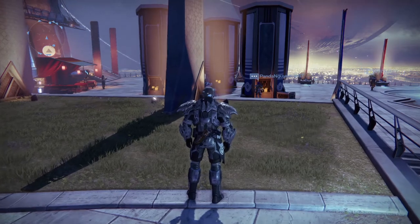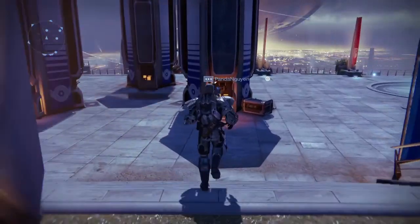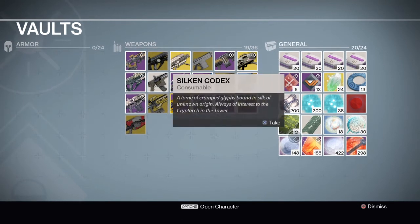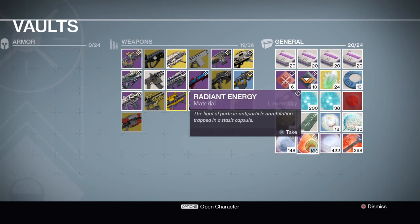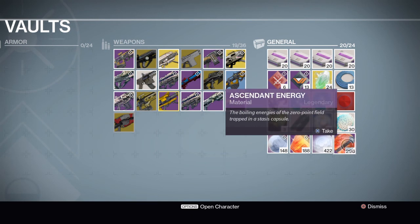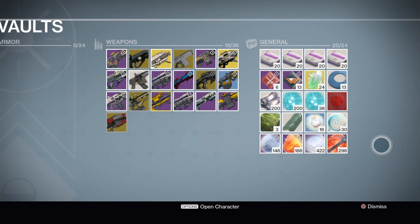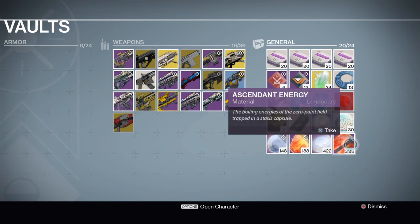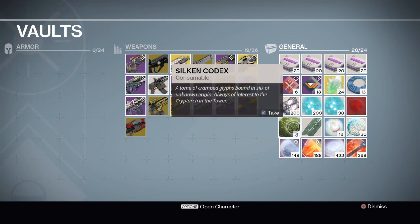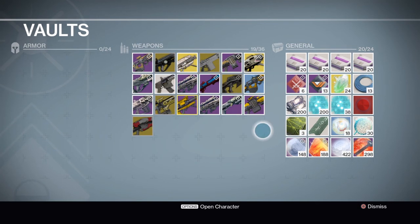How I am preparing for the DLC is I'm starting to load up my vault with materials. I have 148 radiant shards, 188 radiant energy, 422 energy shards, and 298 energy. These do not matter that much — those are probably one of the less important things to have. The really important stuff is the axiomatic beads, the house banners, the silken codexes, the network codes, and a few other items that enemies drop.